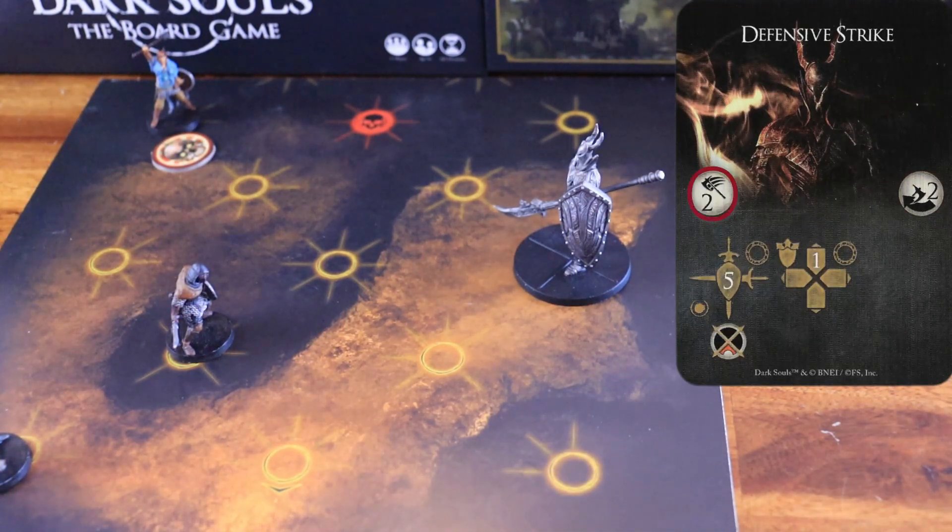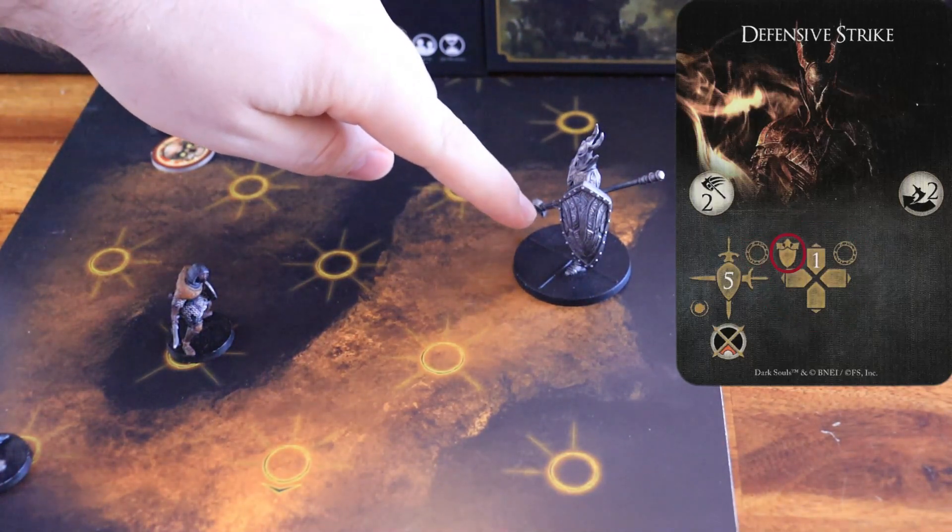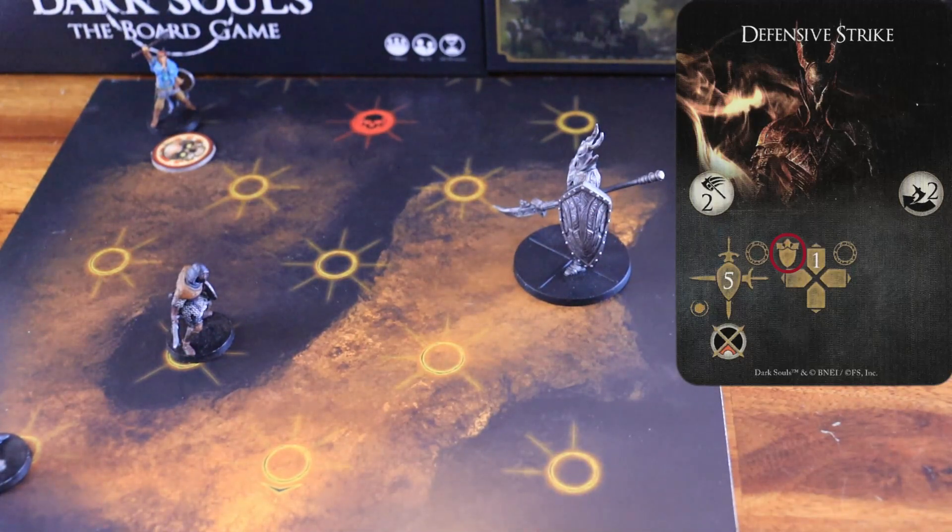Defensive Strike. The boss starts by attacking within a range of two, the nearest character, dealing five physical damage to all the characters inside that node. The attack misses if the nearest character is not within range. Then, the Black Knight starts its movement phase by pushing any character inside its node to the nearest node facing the arc.